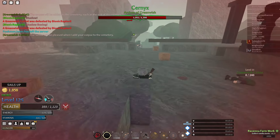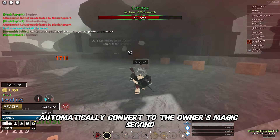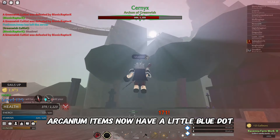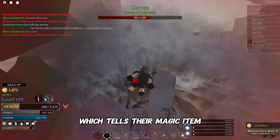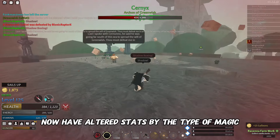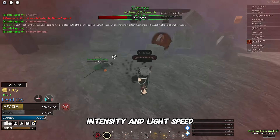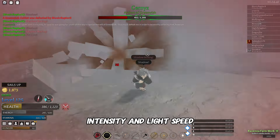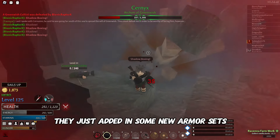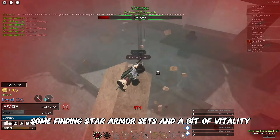Now for build-related items: arcanium items now automatically convert to the owner's magic, have a little blue dot indicating they're a magic item, and have altered stats based on the type of magic — for example, earth gives defense, fire gives power and intensity, and light gives speed. He also added new arcanium armor sets, and throughout the rest of January added more arcanium and fighting-style armor sets along with some vitality options.